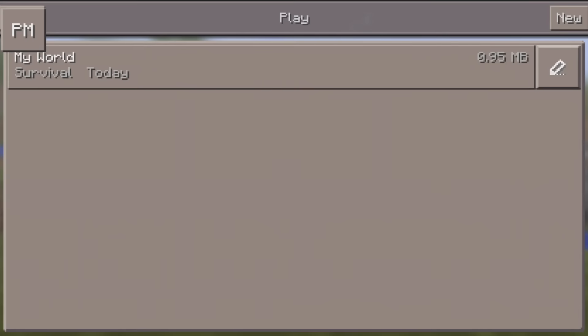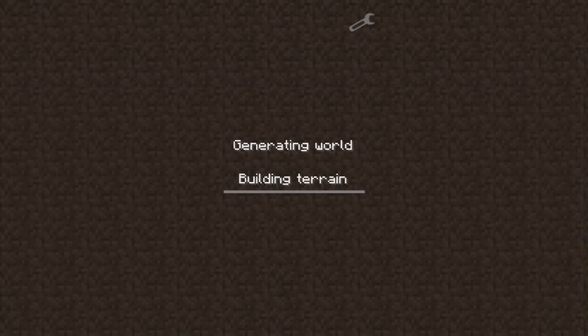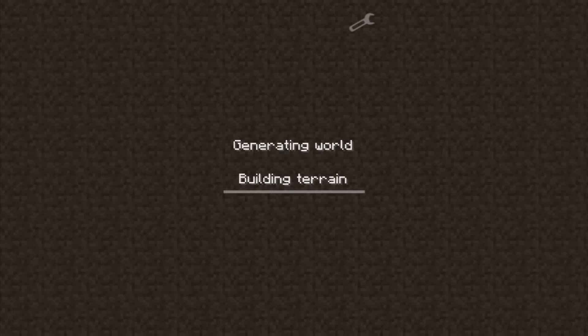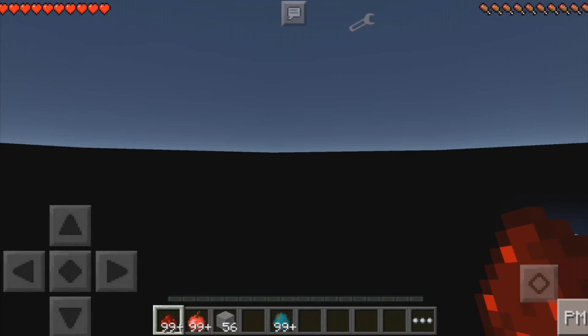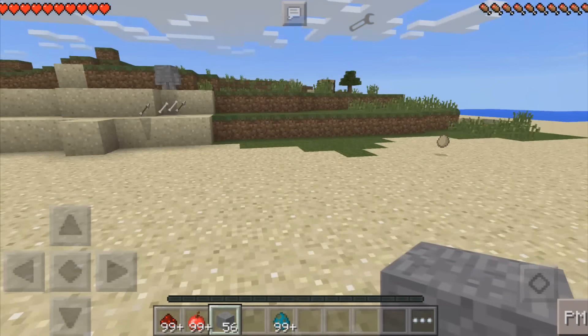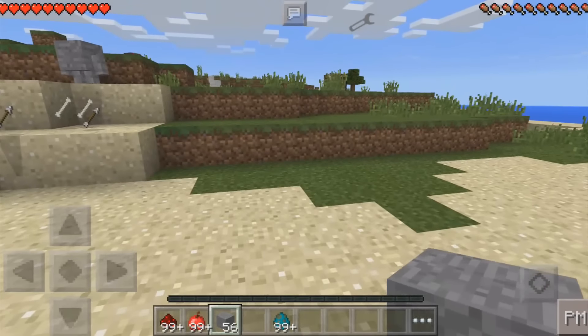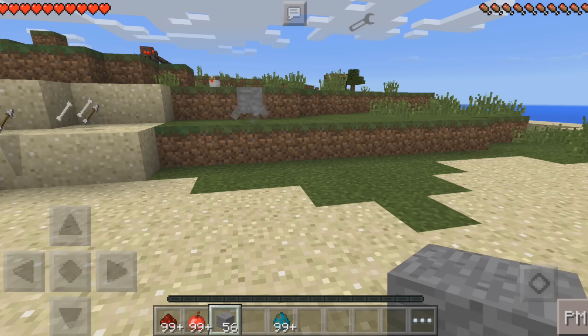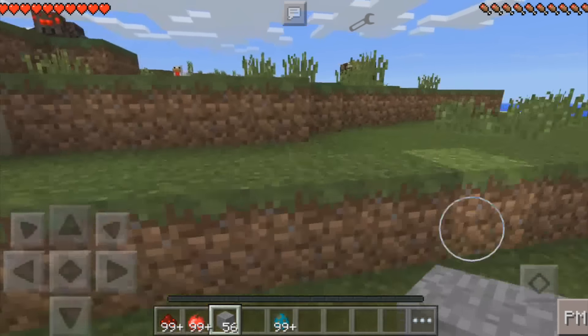Let's go ahead and get this started. I'm going to go load up a map and give it a shot. I have the stuff I need to actually make a blocket already, but I'll go over what you need. It's really, really basic — you're going to need eight of the type of block for the blocket you want. For example, I would need eight stone blocks and then just one redstone, and that's it.